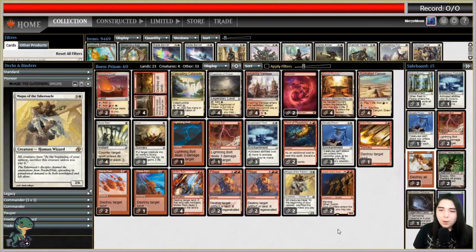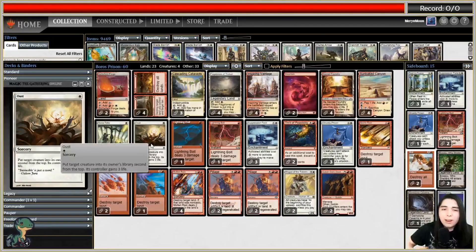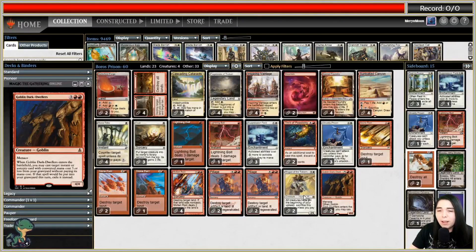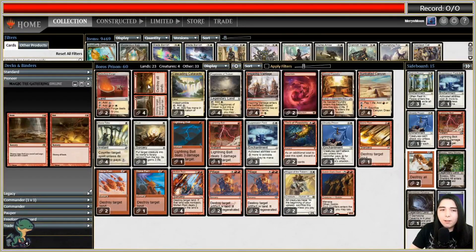We are live here on Twitch with our deck freshly rented courtesy of Mana Traders. The chat bar at the top of the screen is still not working today - I'll have to figure that out later. We are playing Boros Prison. We went over most of this in the intro: we have all the land destruction spells, Mana Tithes, Oust as hard removal that doesn't let the opponent search for a land, bolts, and Thrill of Possibility to filter and find Goblin Dark-Dwellers.